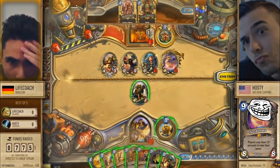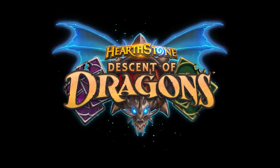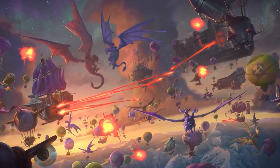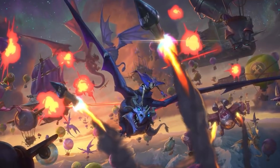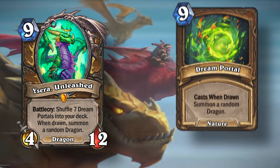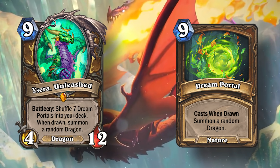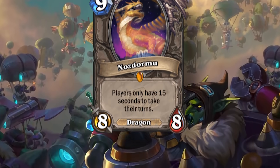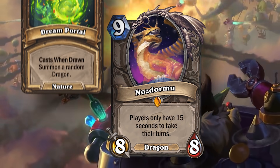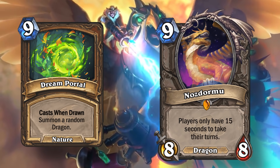The reason I bring up competitive Hearthstone is because during one expansion, Descent of Dragons, there was a very powerful card that people put into their deck with a very good random effect. This card was Ysera Unleashed, which had the effect to shuffle seven dream portals into your deck, and when they are drawn you summon a random dragon. As you could probably guess, Nazdormu is a dragon. And when Nazdormu was summoned by one of these dream portals, the entire opponent's turn would be skipped.